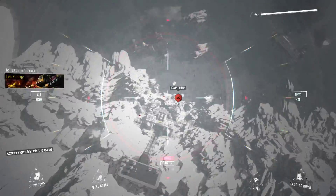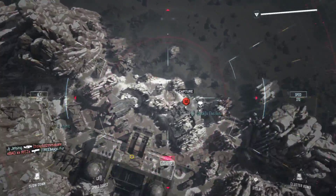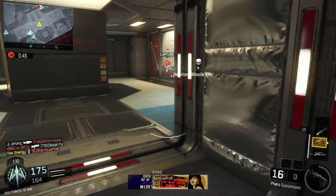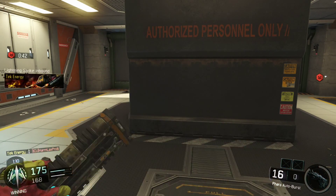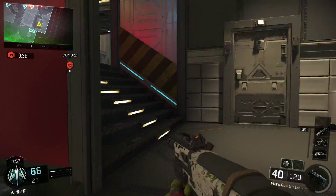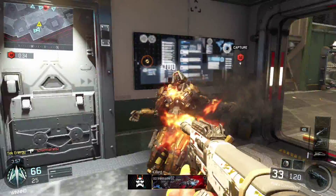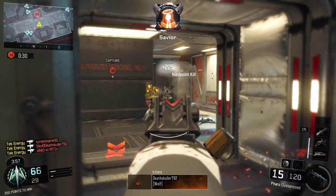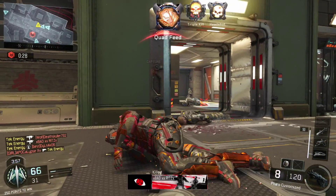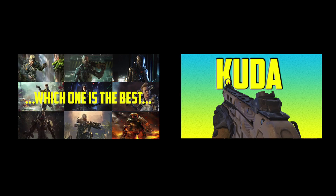Let me know what you think of my class setup in the comments below. Tell me what you like running on your Pharaoh class. But that's all the time I have for this episode. So ladies and gentlemen, that concludes this episode's lesson of PubGuns 101: The Pharaoh. Thank you for watching. Be sure to check out the rest of the series, where I go over each and every single gun in the game, or these videos on screen if you haven't seen them yet. This has been your host, Tech Energy. I'll catch you later.